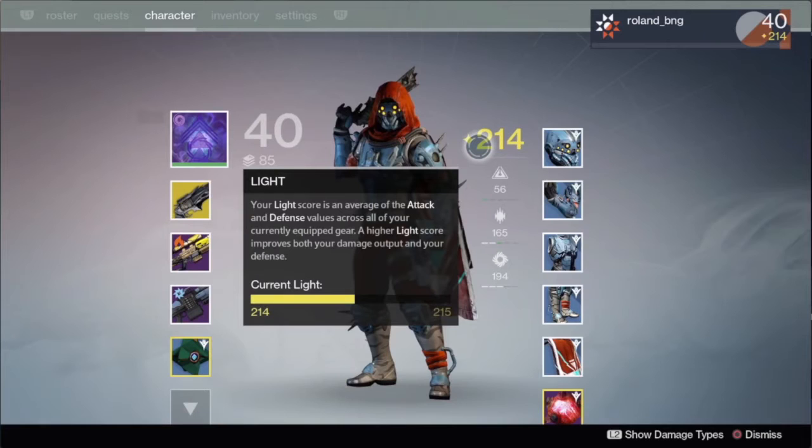The first thing we see is the new layout for the character menu screen. We see the Night Stalker subclass in the top left, and even in the top left corners of the subclass icons as well as some elemental guns, we can see the elements in the top left corner so we know what they are without having to hover over it. We also see a glimpse at your light score, which is an average of the attack and defense values across all of your currently equipped gear. The higher light score you have, the more damage you're allowed to do and the more defense you will have. It doesn't tie into your actual level anymore, so your level is solely experience based.